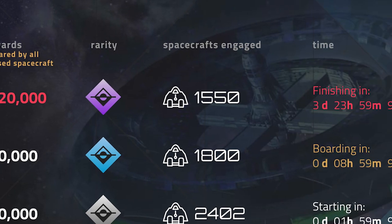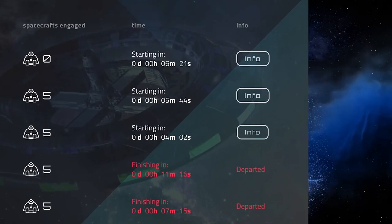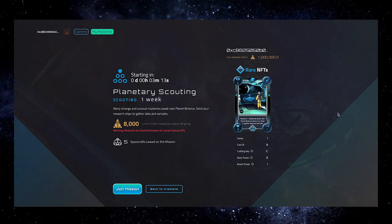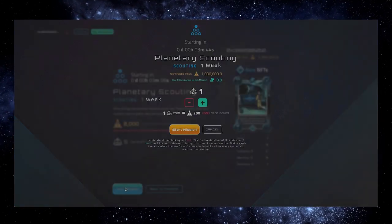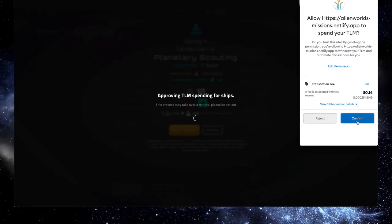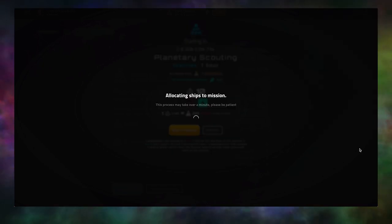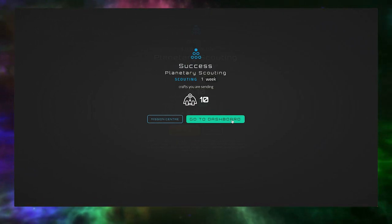Next, you can see the number of spacecraft taking part in that mission, which is likely to increase throughout the countdown to launch. Once departed, the final tally of spacecraft for that mission will be displayed. The time and info columns let you know the current status of the mission. Click on one of the missions to view more details and join it. Here you will find more details about this specific mission and which NFT will be awarded at the end of it. To join the mission, click Join Mission. Choose how many craft you want to send out on the mission, then click Start Mission and confirm the gas fee transaction in your MetaMask. From here you can find other missions to join by clicking Mission Center, or review the missions you've joined by clicking Go to Dashboard.